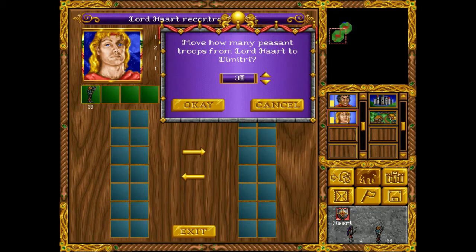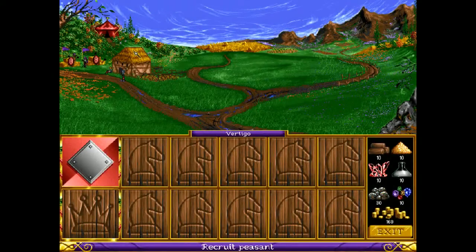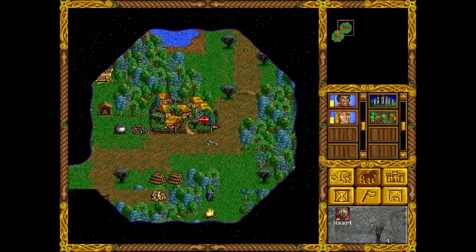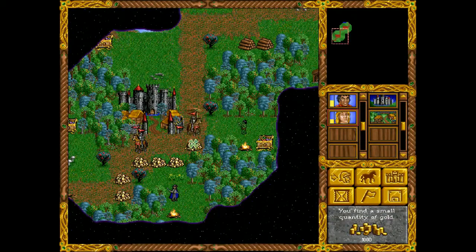Alright, peasants, get over there. 37... and how much upgrade do I have? 20 stone, 20 wood — I don't have 20 wood because I bought the castle. That's fine, that's absolutely fine.